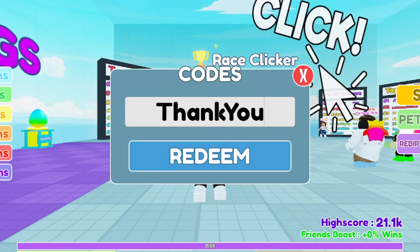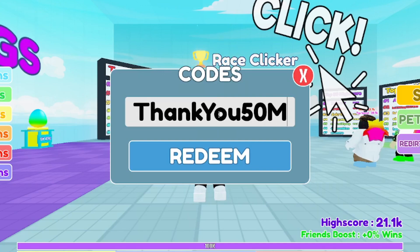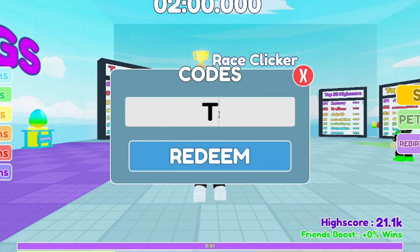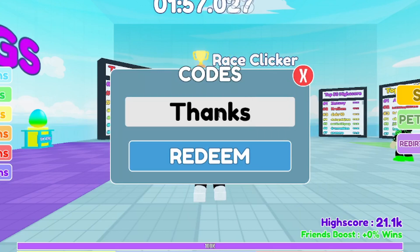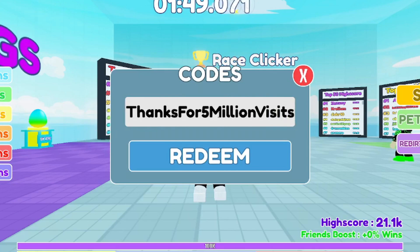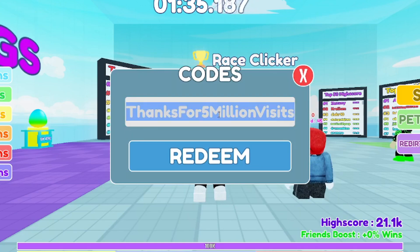Next code: T, H, A, N, K, then capital E, Y, then O, U, then 50M — so 'ThankyOU50M'. Make sure you get that — it should give you about 25 wins. After that, the next code is: T, H, A, N, K, S, then capital F, O, R, then 5, then capital M, I, L, L, I, O, N, then capital V, I, S, I, T, S — 'Thanks4or5MillionVisits'. That's a working code — if it doesn't work let me know in the comments.